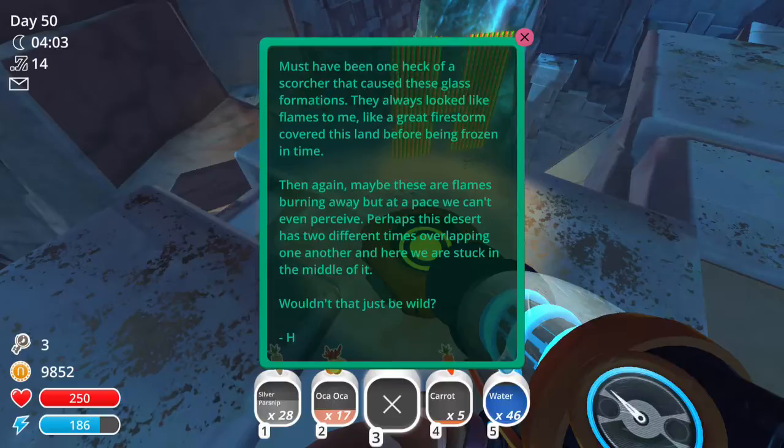It must have been one heck of a scorcher that caused these glass formations. They always looked like flames to me, like a great fire stone covered this land before being frozen in time. Then again, maybe these are flames burning away at a pace we can't even perceive. Perhaps this desert has two different times overlapping one another, and here we are stuck in the middle of it.